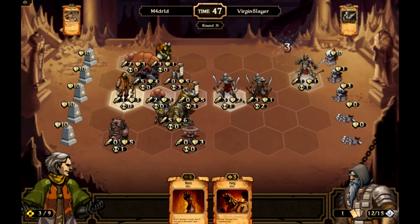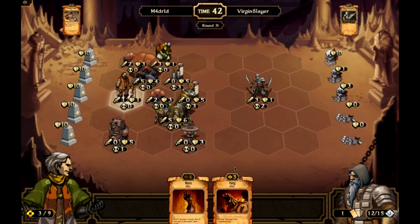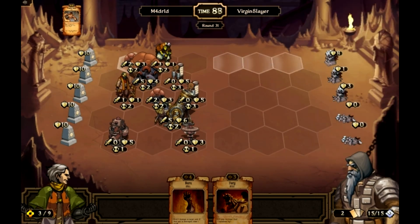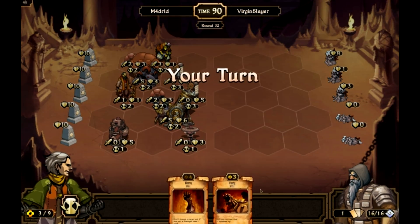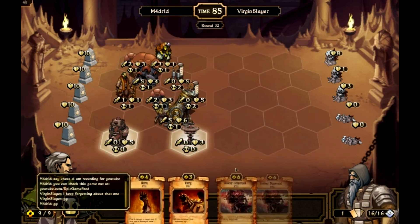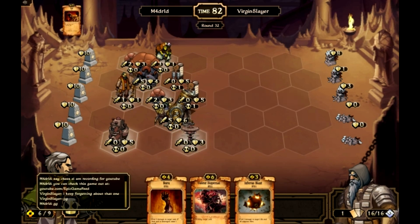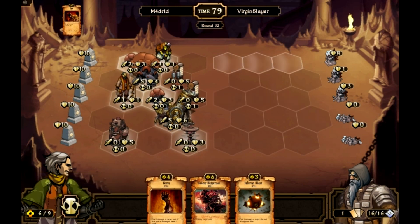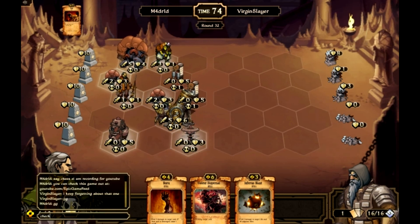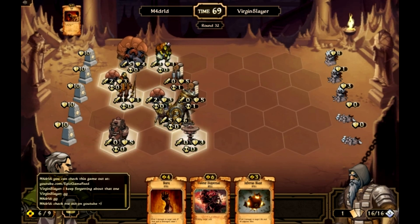I actually could have ended the game if I just put the Gun Automaton here in this row. Hopefully that didn't screw me. He ends turn and GGs. GG. I cast this, move him here, him here — that kills all the others. And end turn.